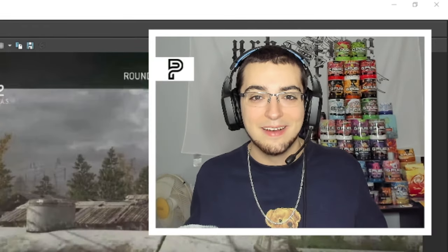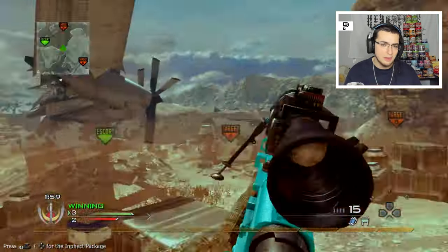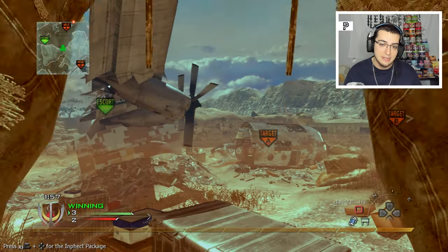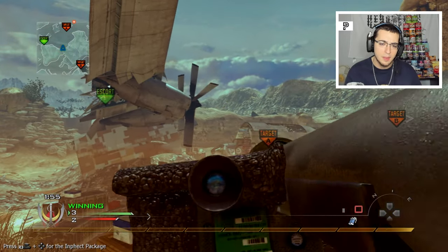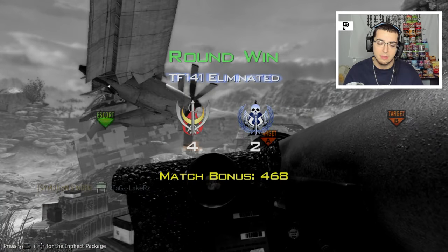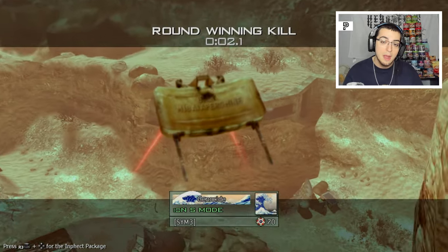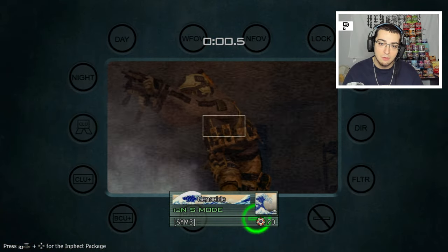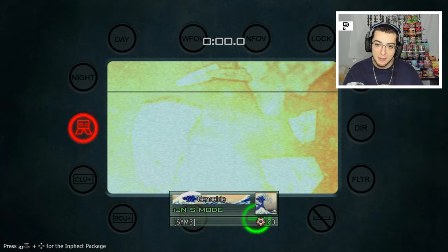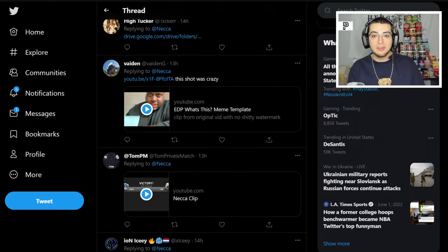Now this clip will probably confuse you at first. What he does is he's on the ground, does a zoom load reload knack to the Javelin can swap, and he plants his claymore at the perfect angle on like a rock or box. Then he aims it with the Javelin so it does a cool little effect in the kill cam. But look — his claymore actually bounced off that rock and landed there on an unsuspecting victim and blew him up.